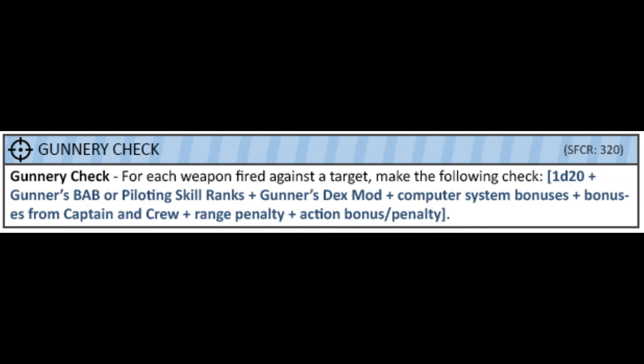As the gunner, you'll be repeatedly rolling gunnery checks, and that is 1d20, plus either your base attack bonus or your ranks in the piloting skill, plus your dexterity mod, and plus any miscellaneous bonuses you get from your crew or computer during the combat.